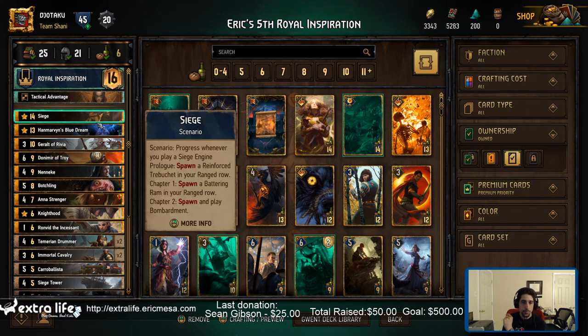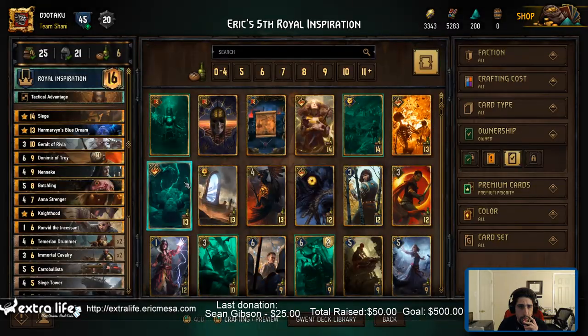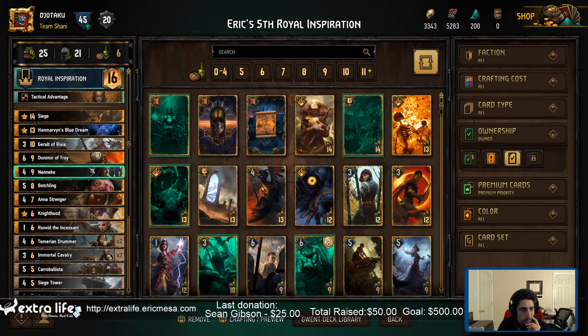We've got play someone from there. Defender. Shield hold. Who's this guy? He's pretty useful. Nanake.